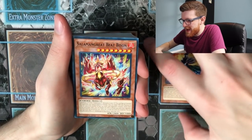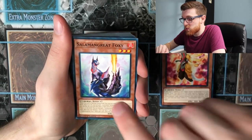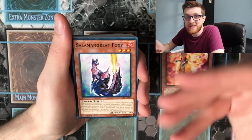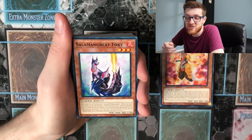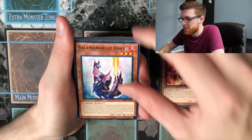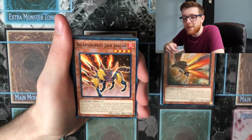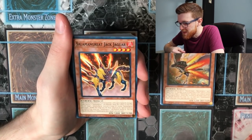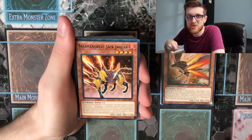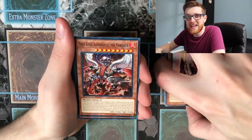We also have Salamangreat Fowl, Salamangreat Beat Bison — it's okay but not really the boss monster — Salamangreat Mirror, and Salamangreat Foxy, which is actually a really good card you'll probably want to play. It's Level 3, and when normal summoned it excavates the top three cards — if you get a Salamangreat, you add it to hand, making it a plus one on summon similar to Sky Striker Airspace. It also has a Mystical Space Typhoon-type effect for popping backrow. Being Level 3 synergizes extremely well. Jack Jaguar is another card you'll probably want one or two of — it has piercing and 1800 attack, and can shuffle a Salamangreat from the graveyard back to special summon itself.